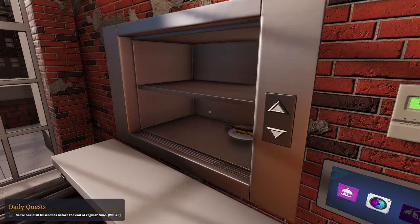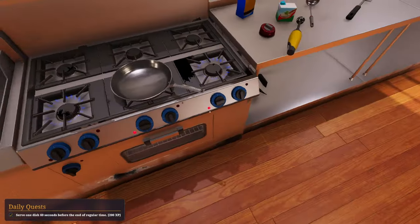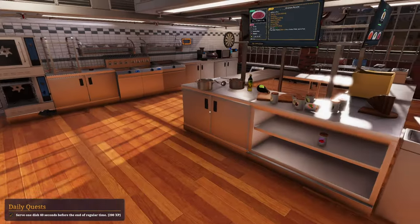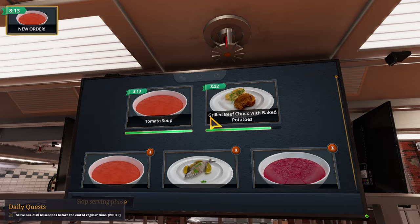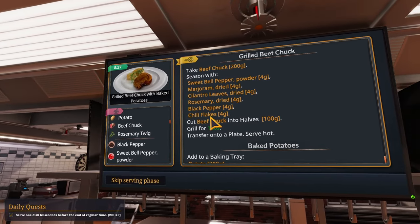We are absolutely storming through this today. Five stars — well of course. Now we got a challenge on our hands because we got something. I don't have time for tomato soup, you fool — I've got this to do. God, how much do they want?